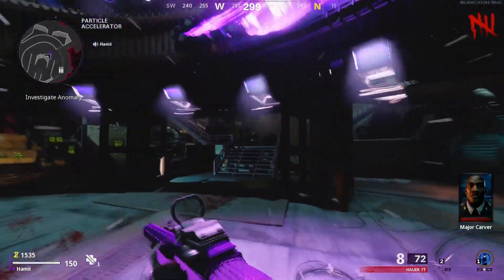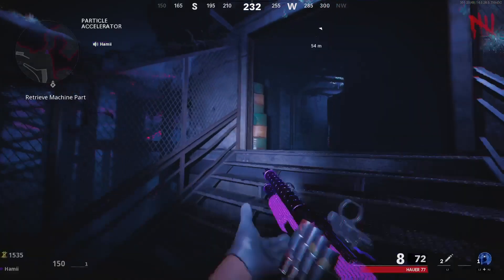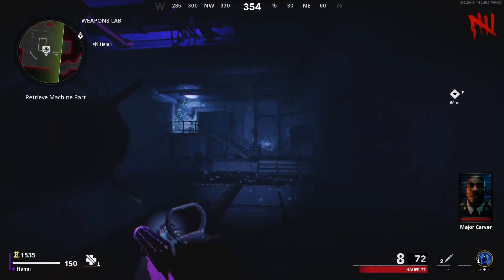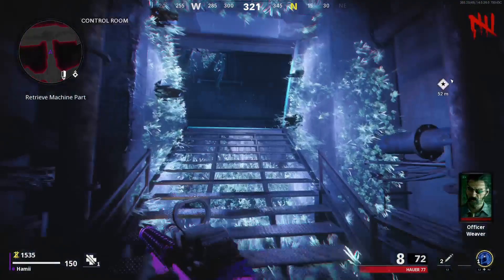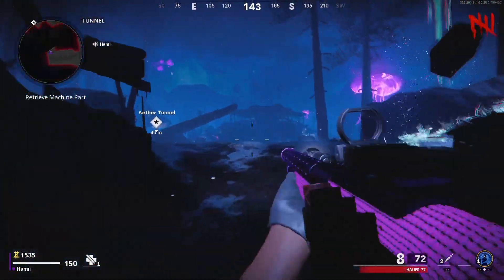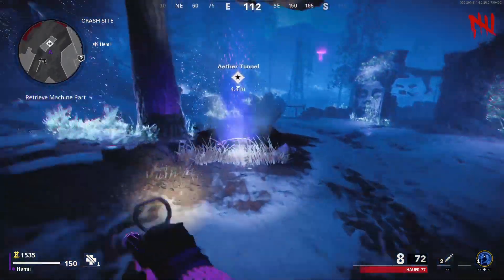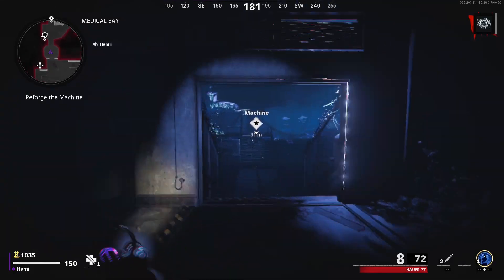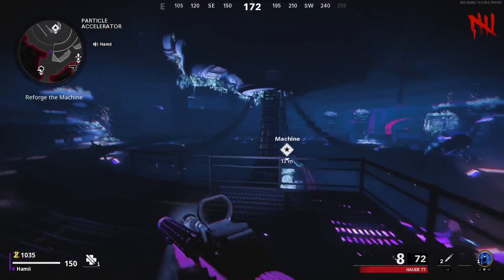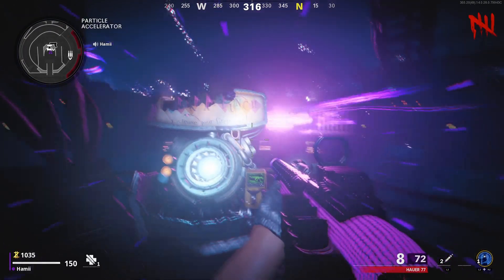Once you do that, start running left and open up the left door. Run as fast as possible. Run up and we'll have the right side open over by Juggernog, which is nice so we don't have to buy the other door. Turning on the power opens up this door to the right, giving you access to both sides - you don't have to buy all the doors. Head down here to get our part for the pack-a-punch. There we go - pack-a-punch on round five!